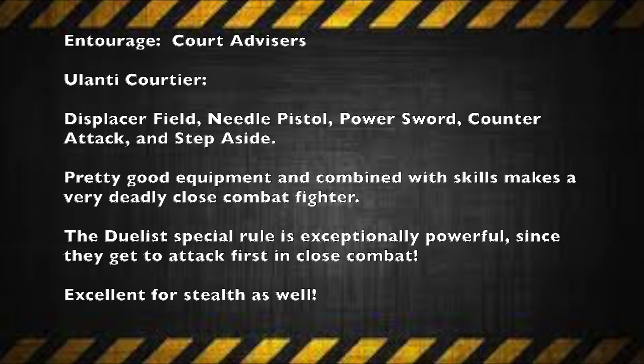Up next, let's talk about the court advisors — the entourage House Ulanti sends to help you in each of your fights. First, the Ulanti Courtier has some pretty good stats: five-inch movement, three-plus weapon skill, four-plus ballistic skill, three strength and toughness, two wounds, three-plus initiative, two attacks, six-plus leadership, six-plus cool, seven-plus willpower, and seven-plus intelligence. For equipment they have a displacer field, a needle pistol, a power sword, and the Counter Attack and Step Aside skills. This is really good equipment, and combined with their skills, makes them a very powerful close combat fighter.